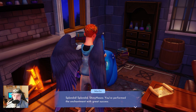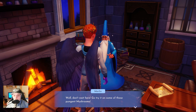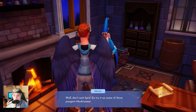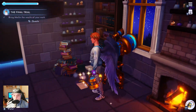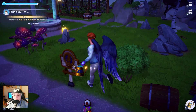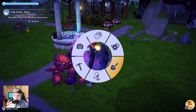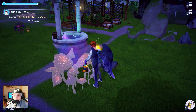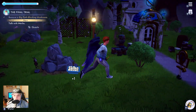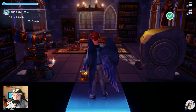Combine the ingredients with the shard you found and fix the heart. You have performed the enchantment with great success, well done. Now remove the big mushroom with the water cannon — bam, wonderful. That is a lot of work going away.